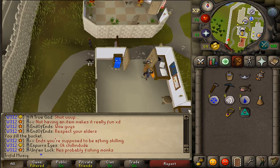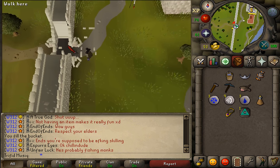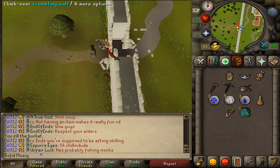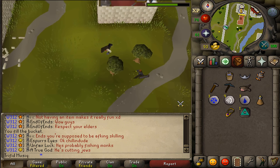Now we will need to climb over the shortcut to go to Taverley. Climb over the crumbling wall, then climb back over the wall and return to Falador. Next, let's go to Falador Park.